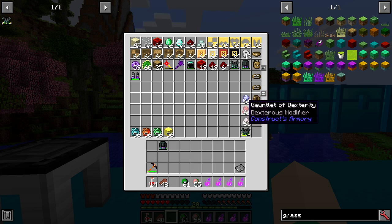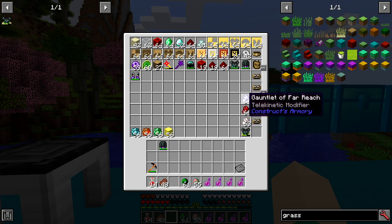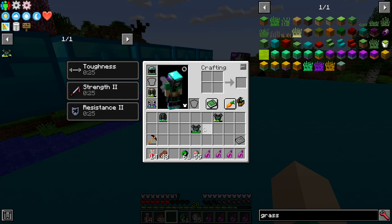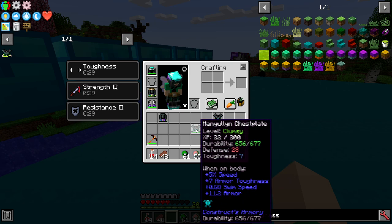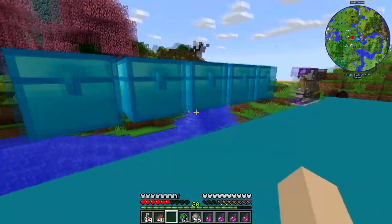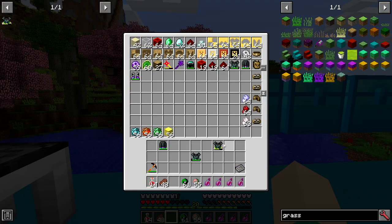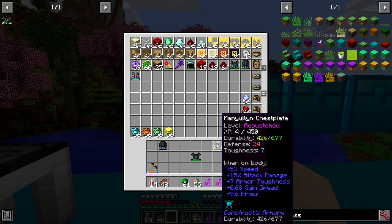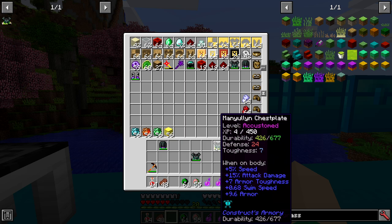The other thing — and this only goes on chest pieces — is you've got three gauntlets: gauntlet of far reach, gauntlet of dexterity, and gauntlet of power. The power one gives you more attack damage, the dexterity one gives you faster attack speed, and the far reach lets you build further. If you hold shift on the gauntlet of power, you can see it gives plus 15 attack damage when on body.